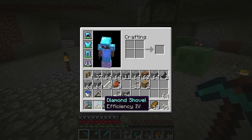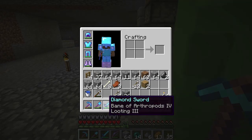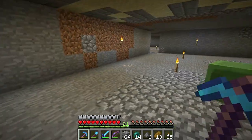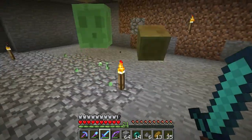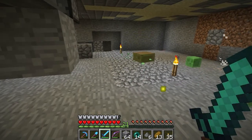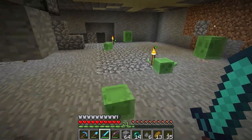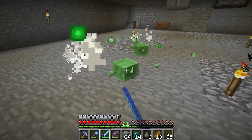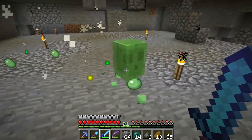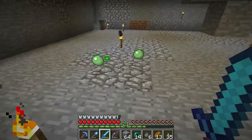I've been working on the slime farm, and I have this looting 3 sword. Fixer came by, so I traded him my sword, which had knockback 2, fire aspect 2, and some other thing - smite 4. But you know how often I use these things - like hardly ever. So I wanted to get a looting 3 so I can get more slime balls.